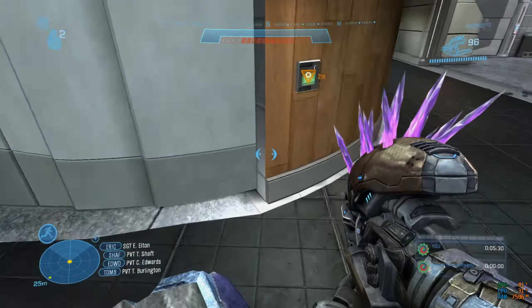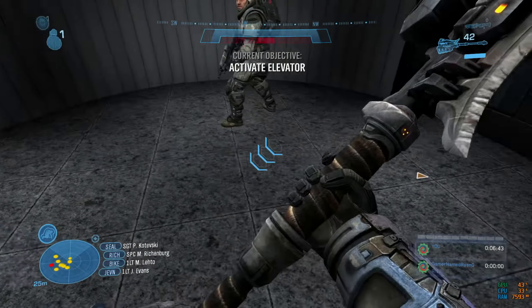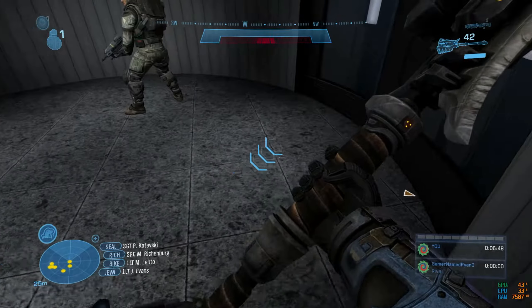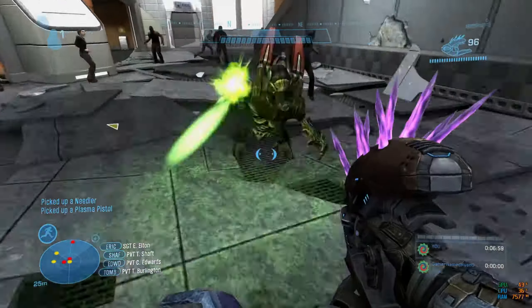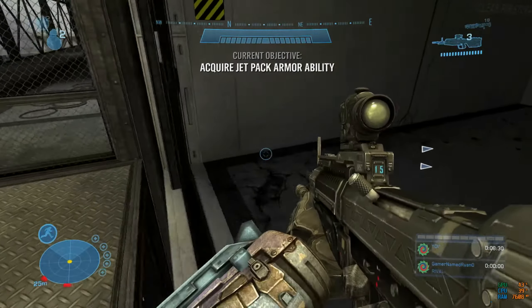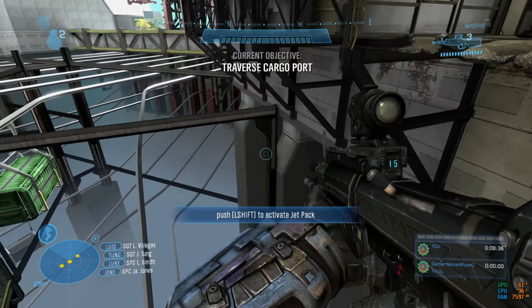I grabbed a shotgun and blasted most enemies at close range, then activated the elevator — I was luckily pointing the right direction. On my first attempt I wasn't facing the right direction and couldn't press the elevator button, so I restarted and planned it out to ensure I was facing the correct way. The jetpack section was a pain and took multiple attempts — I'm not going to show every death.